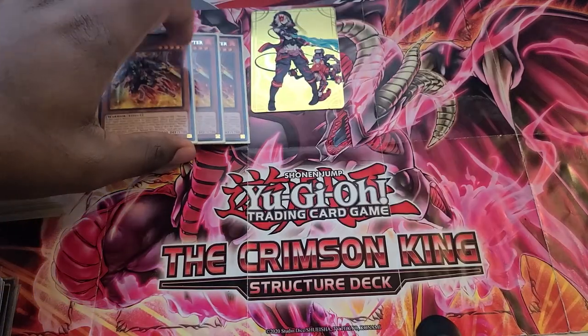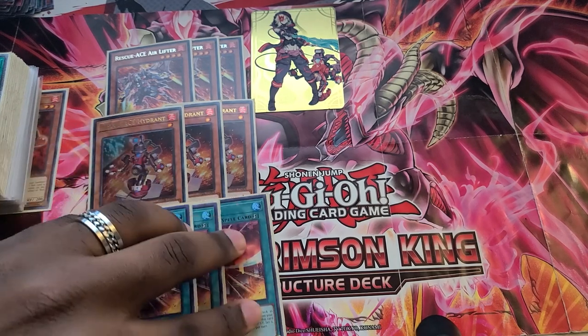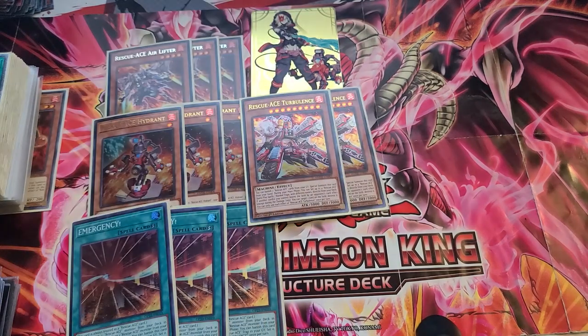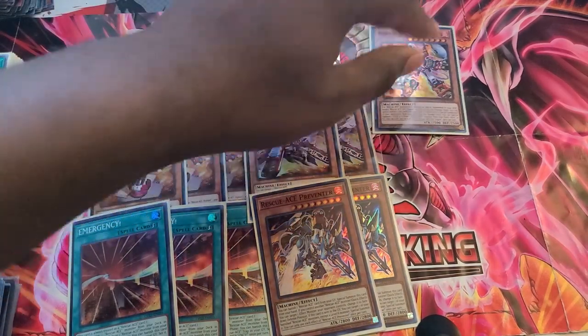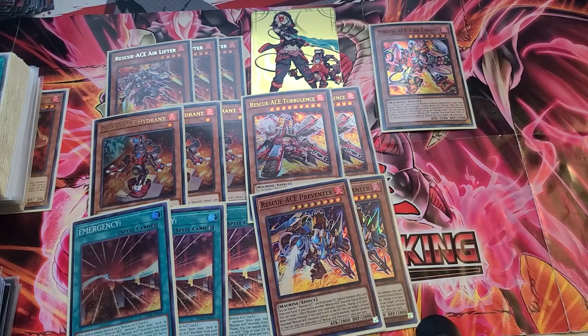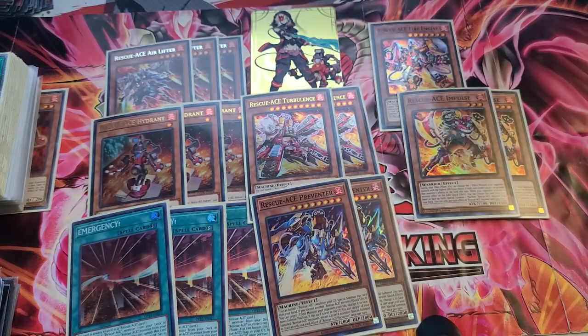My Rescue Ace numbers are pretty standard: three Air Lifter, three Hydrant, triple Emergency, double Turbulence, double Preventer. Where I sort of start to deviate from everyone else is that I'm still on Fire Engine and I'm on two Impulse. Some people are starting to cut these, and personally I love being able to use Fire Engine to build up my board on Turn Zero.